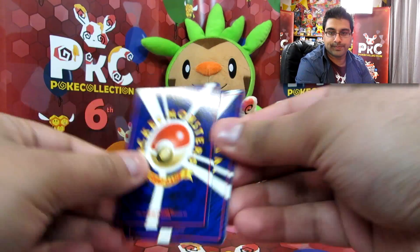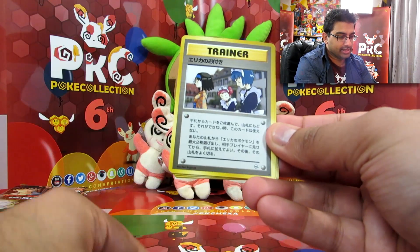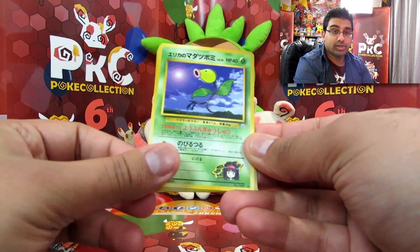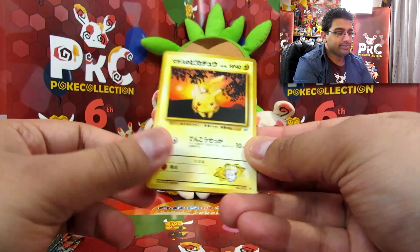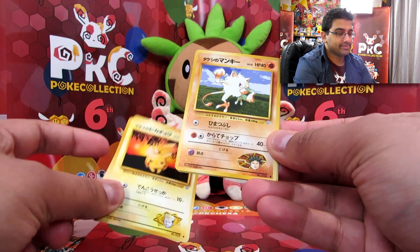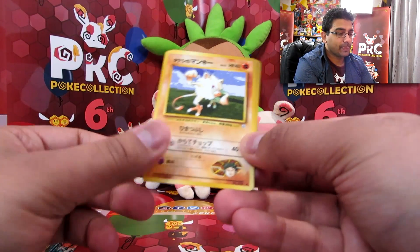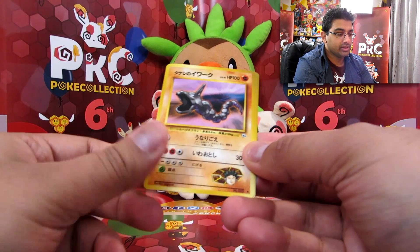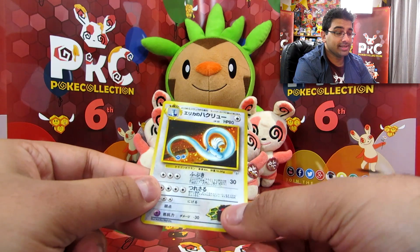Alrighty. We have Bellsprout, Gloom, Pikachu. We've got Paras. We've got Mankey. We've got Onix. Poliwag. And a Dragonair — look at that, that's pretty awesome.